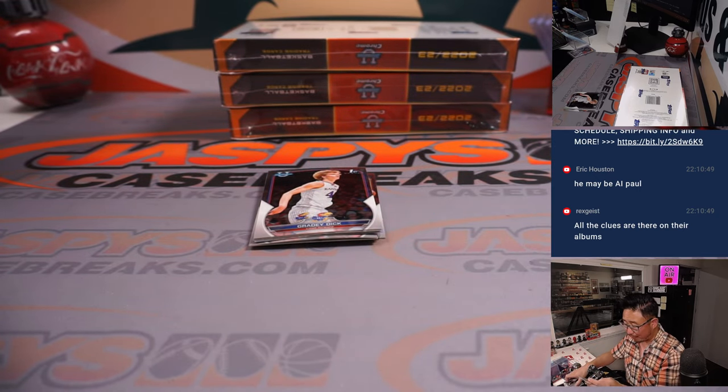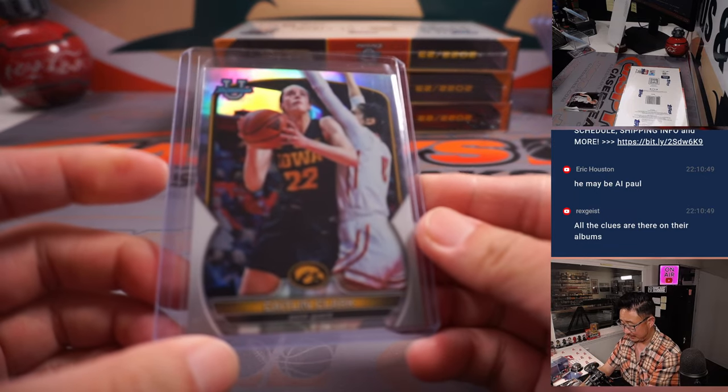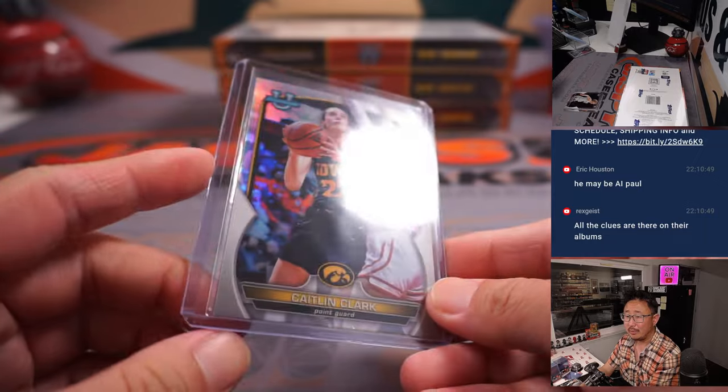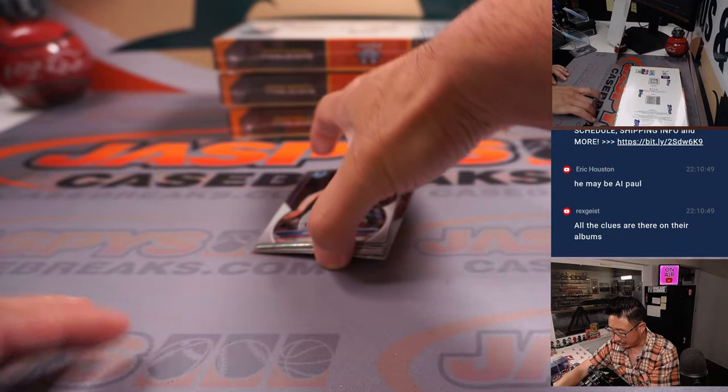Here's a Kaelin Clark refractor — that must be a variation, right? I haven't seen this; I think this is the first one I've seen here. That goes to Alan, Alan Murdoch in the letter C. I'm sure she'll be picked pretty high when the WNBA draft rolls around.